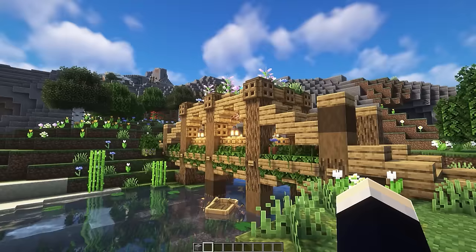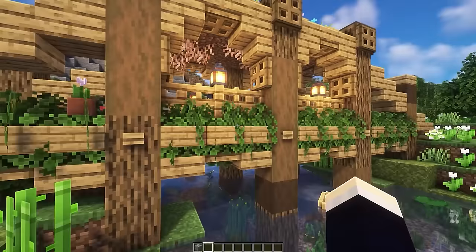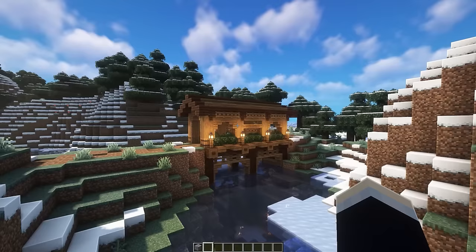Next are four more biome-specific bridges. The flower forest biome bridge has a very intricate design with nice archways, leaves along the bottom covered by signs to look more controlled, areas to sail through below, and a neat little garden on top with flowers to match the biome.